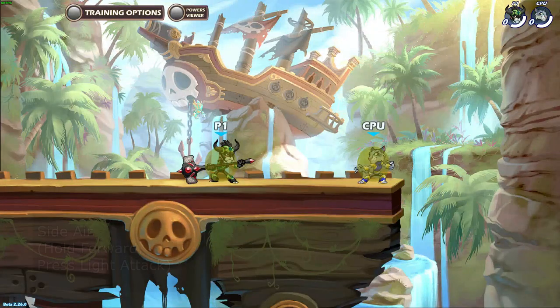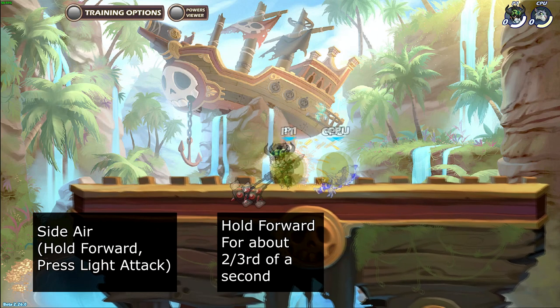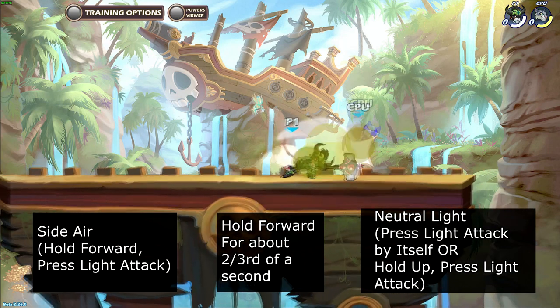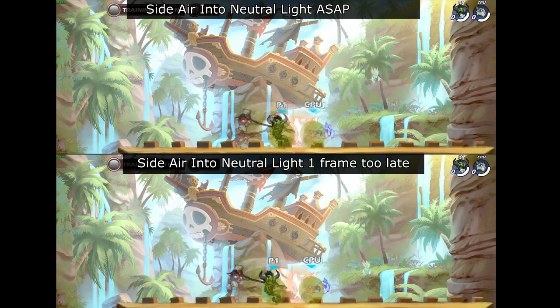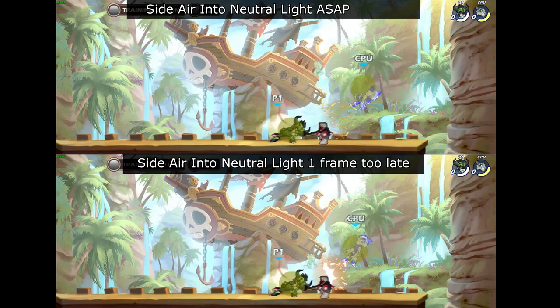To perform this combo, start with a side air on an opponent that is close to the ground. Keep holding forward for about 2 thirds of a second, then neutral light. The amount of time you have to input neutral light is about 1 fifth of a second, so you can just hold aim up and spam light attack really quickly at near the right time and it will work consistently.